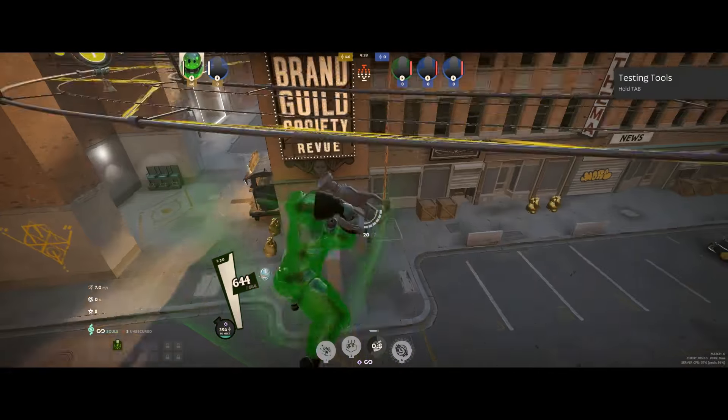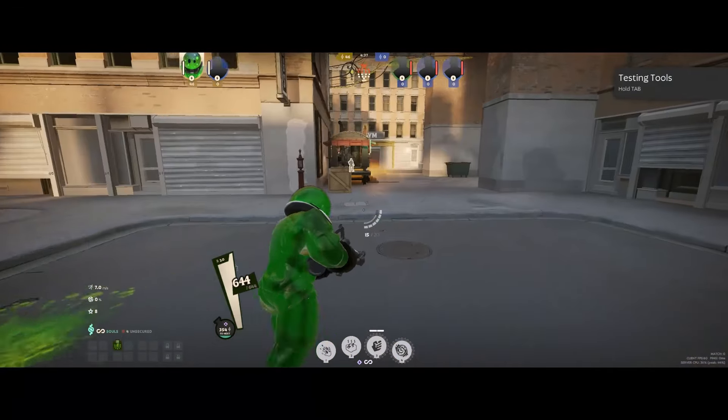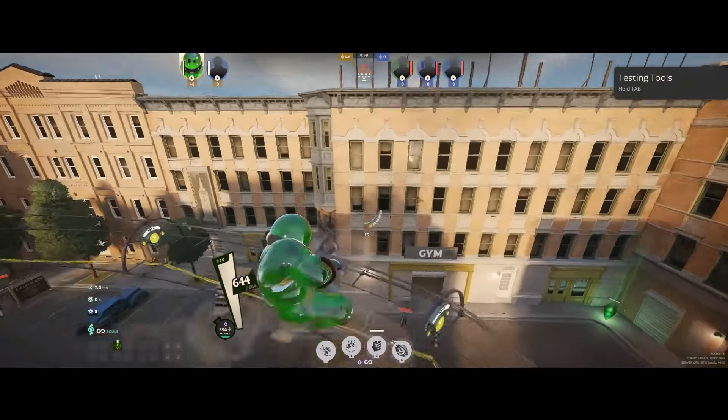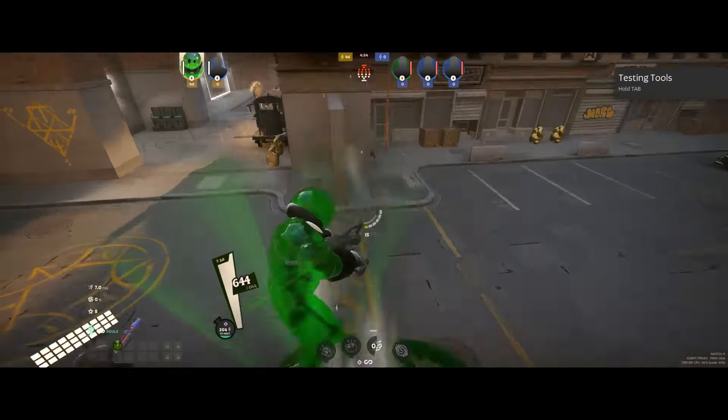There are also jump pad things on the map. I don't particularly use it or think it's all that helpful, but I'm sure there are specific situations where it is. Basically, if you just Puddle Punch yourself right as you're getting hit by the jump pad, you will add more momentum to that and go farther than it's originally intended to.